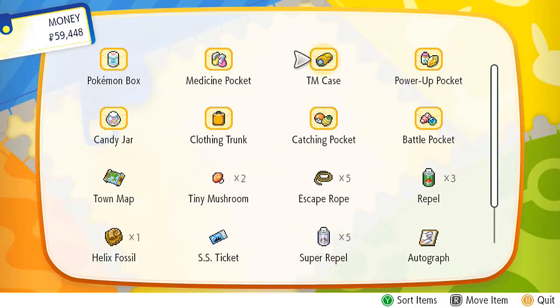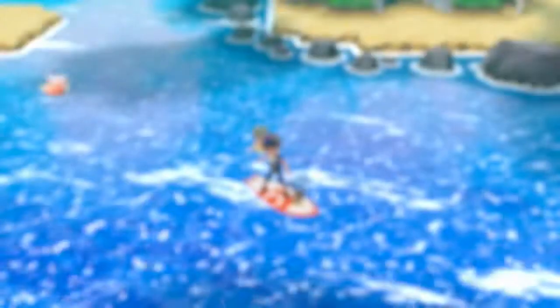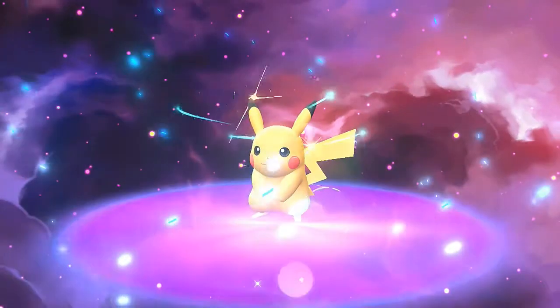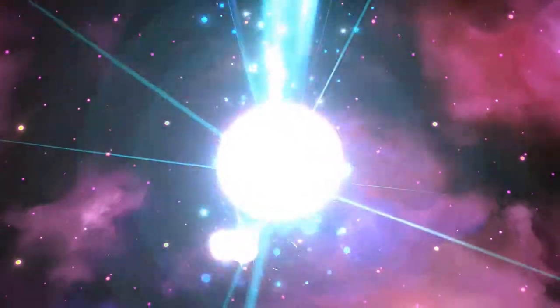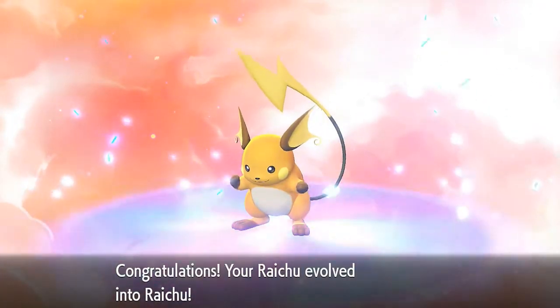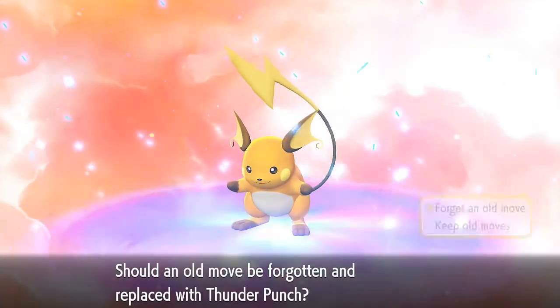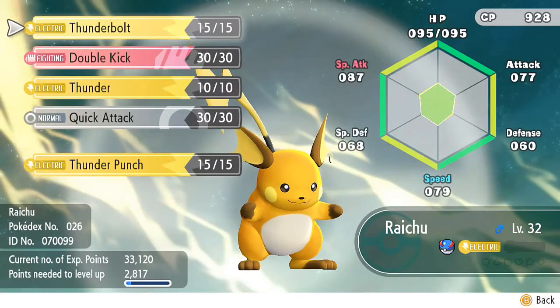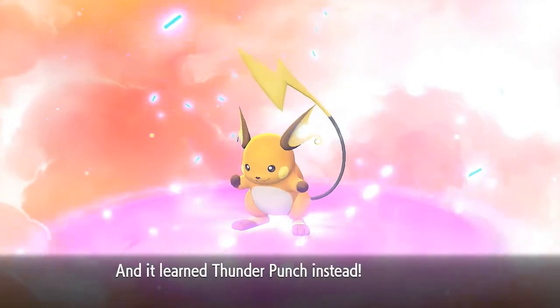We're getting our Pokeballs and stuff. Now I think it's finally time to evolve the Pikachu named Raichu, mainly because it already has the moves I wanted. There is a reason I named this Pokemon Raichu — it has near perfect stats. I kind of want a perfect Raichu even though I have an Alolan Raichu. Look at that, fully evolved! And it will learn a new move — Thunder Punch. Raichu is actually Raichu now.